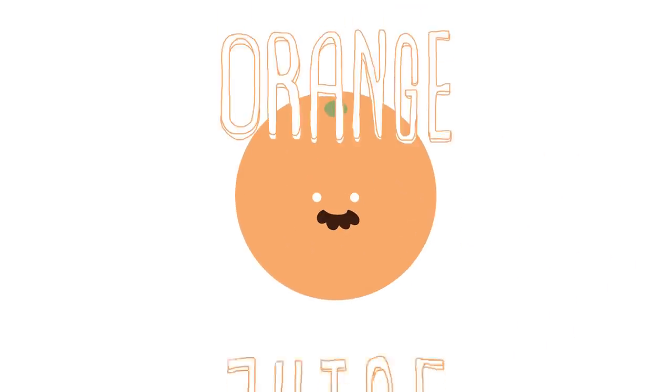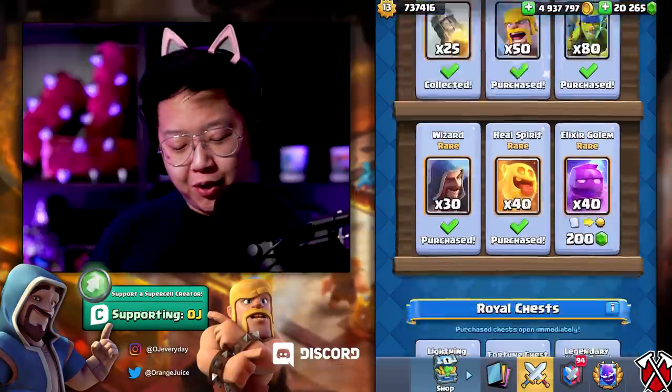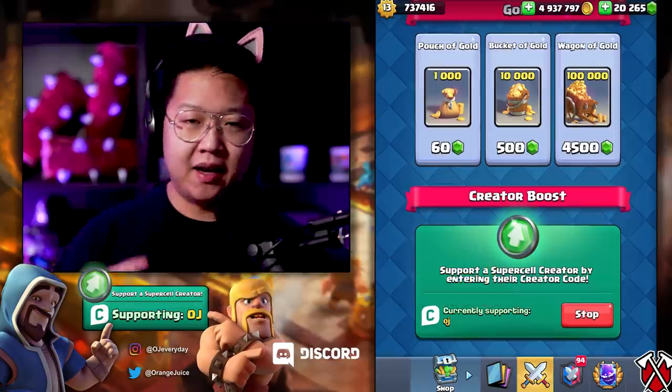We're going to unlock the Electro Spirit with one simple trick in the challenge. It's orange juice. I might have lied - there's actually two tricks. First, you gotta use code OJ. We get a small kickback from that, it has nothing to do with it. But number two, play a deck you're comfortable with.